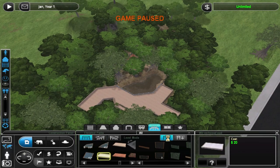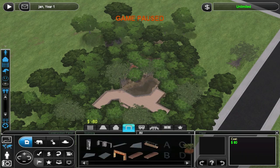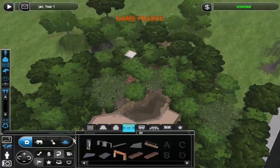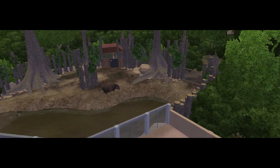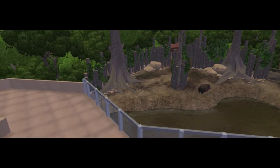The exhibit isn't huge, but it's just for one pygmy hippo so it isn't supposed to be huge — these animals don't move a lot and they don't need a huge amount of space. I skip over the building of the roof so it just suddenly appears, because I didn't think the roof would be very interesting to look at.